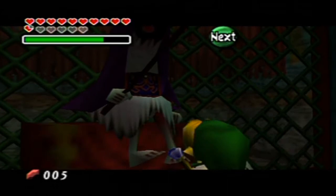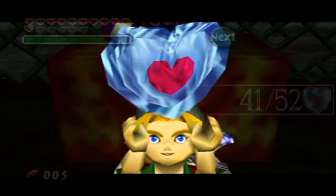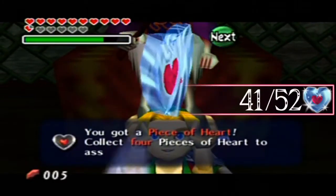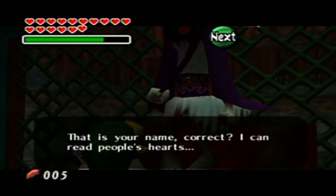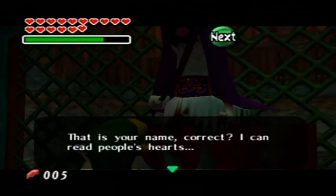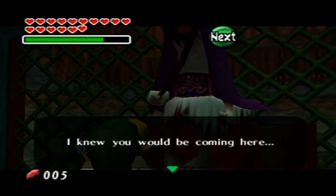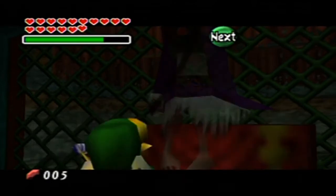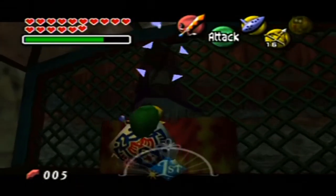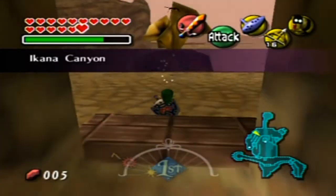It seems your souls have been healed. I give to you the earthly possession which the ladies kept. Take it, Link. And we'll get a piece of heart. Heck yeah! That is your name, correct? I can read people's hearts. I also heard it from Tingle. I knew you would be coming here. Now my own soul has been healed too. She's gone — or he's gone — or whatever. I'm out of here. We did that side quest. We did it. And now we can do some more random battles.